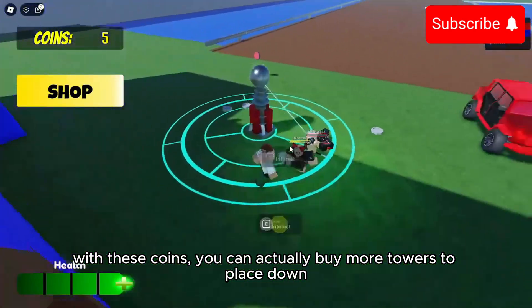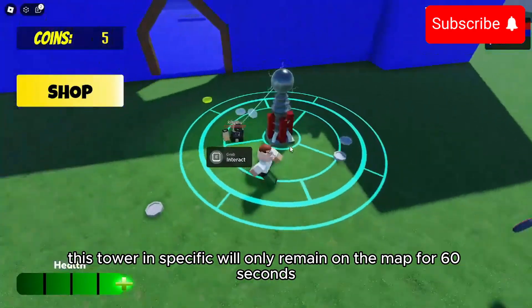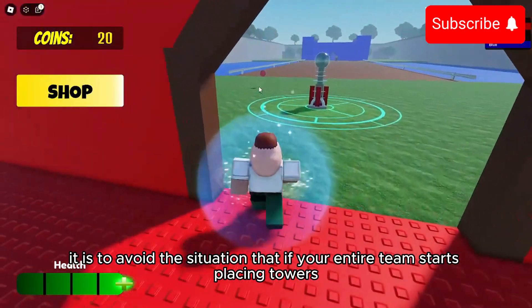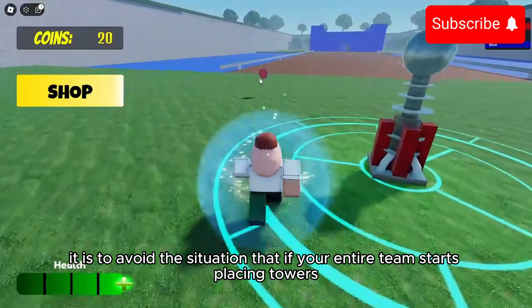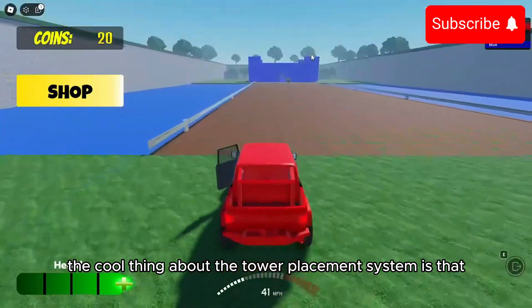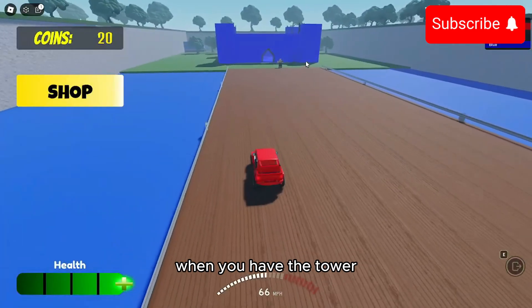With those coins you can buy more towers. This tower specifically will only remain on the map for 60 seconds. This is to avoid a situation where your entire team starts placing towers and they crowd up the entire map.